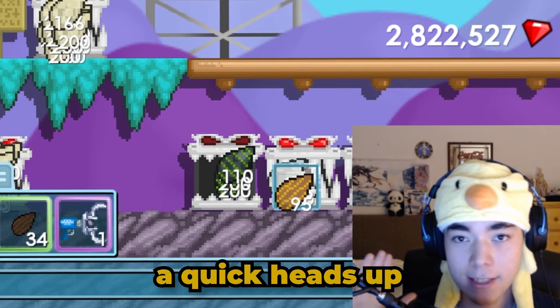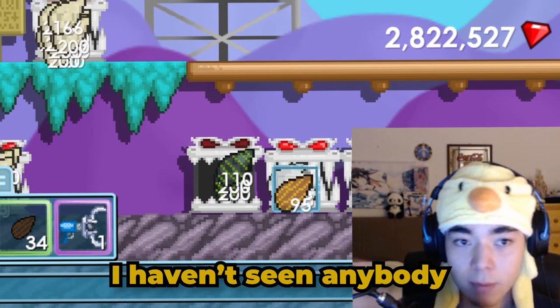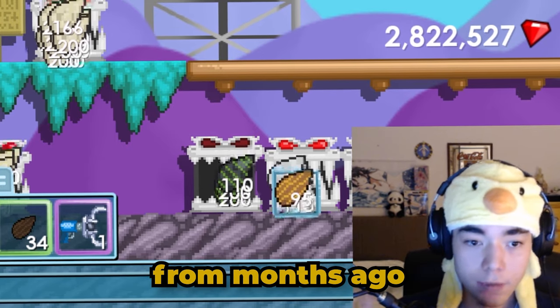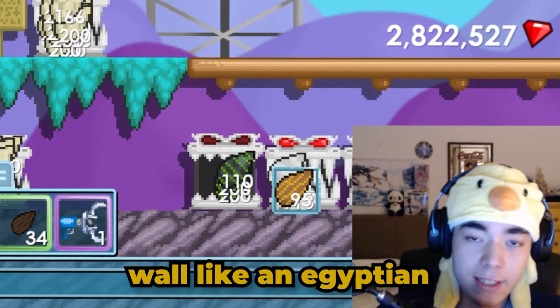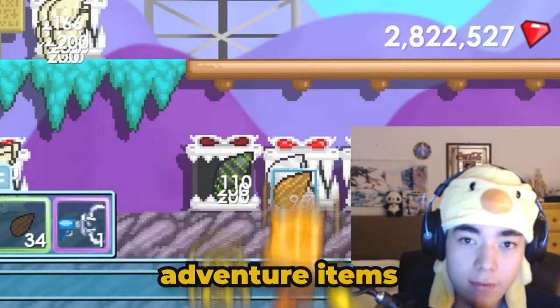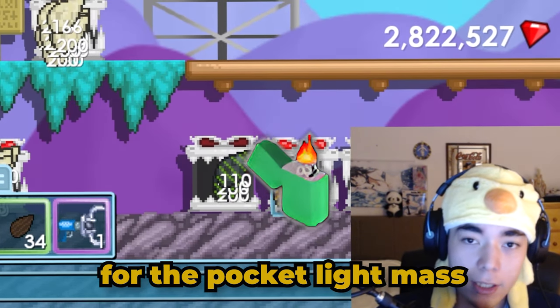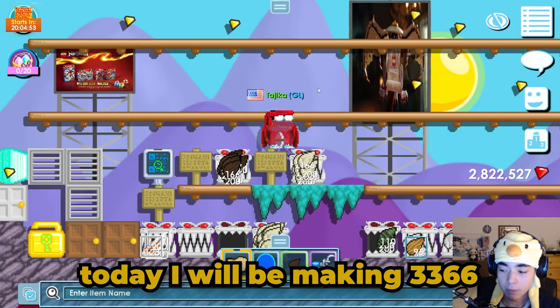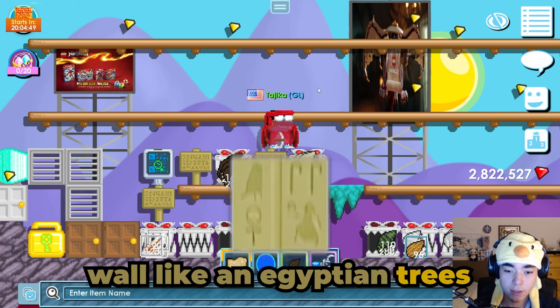I would like to do a quick heads up — this is not a popular mass, I haven't seen anybody doing this. There are a few videos from months ago but it is currently completely out of the meta. Wall Like an Egyptian has a very niche demand — it is used for all the adventure items and also eventually for the pocket light mass. Today I will be making 3,366 Wall Like an Egyptian trees.